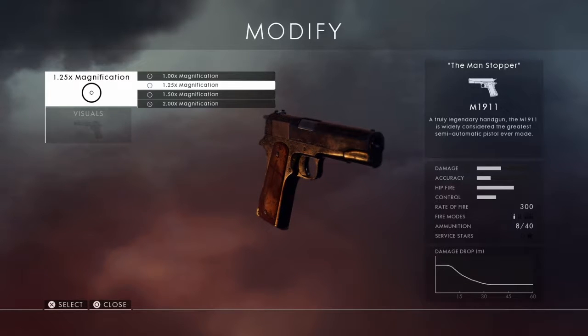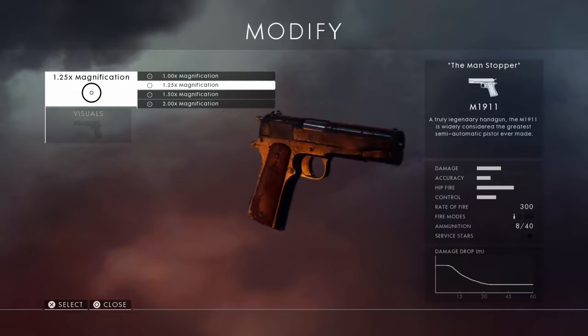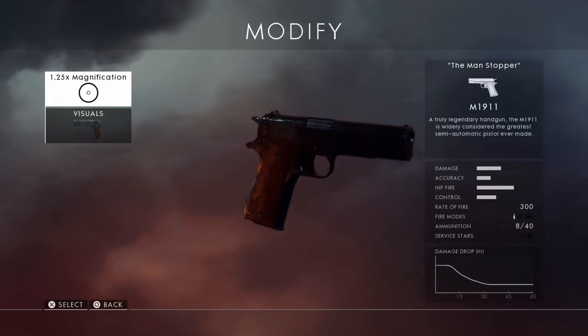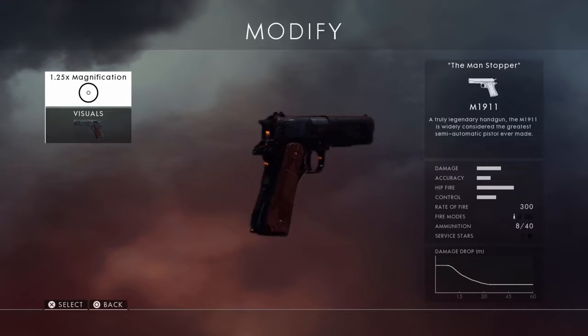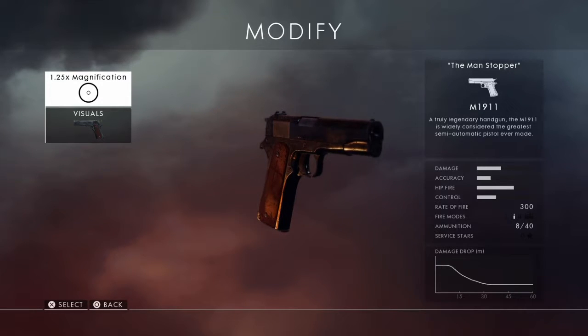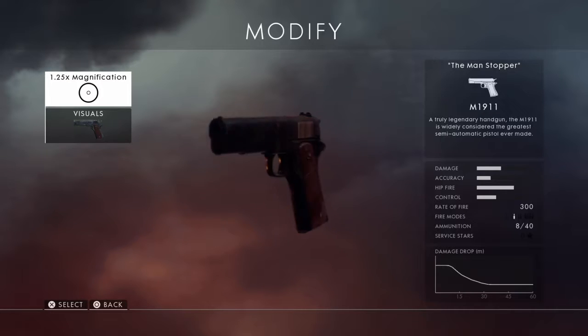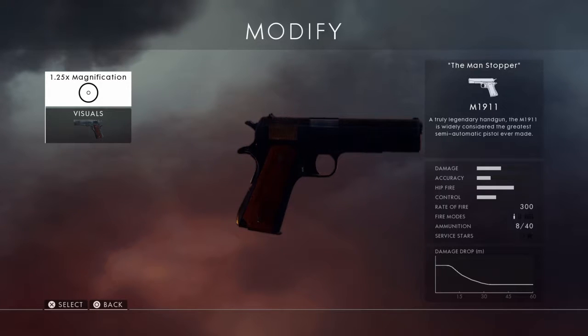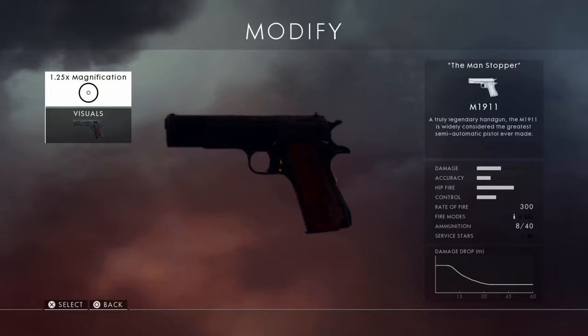Besides visuals, the only customization you can do is your zoom: 1x, 1.25x, 1.5x, and 2x. I just go with 1.25 because I think one and a quarter is plenty. Image drop-off isn't bad — it's kind of basic for a pistol. Damage is pretty good for a sidearm, accuracy is alright, hip fire is good as most sidearms are, and control is pretty good too. Rate of fire is 300 rounds per minute, semi-automatic.